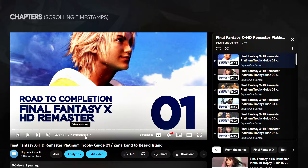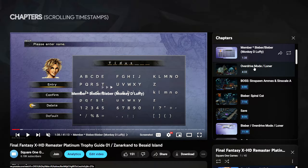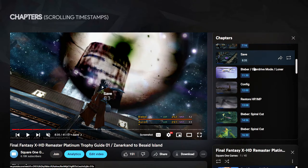Chapters make it super easy to follow along. Simply click the current step in the guide at the bottom of YouTube's media player. This will display all the timestamps as chapters to the right of the video. The current step is highlighted and shifts each time we complete a step.